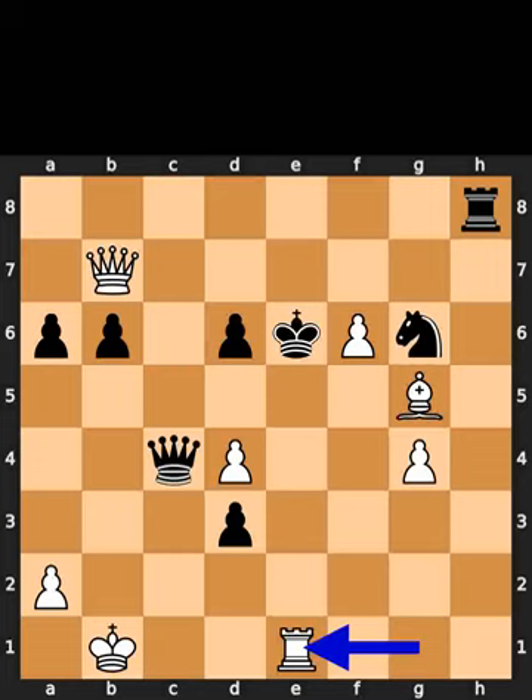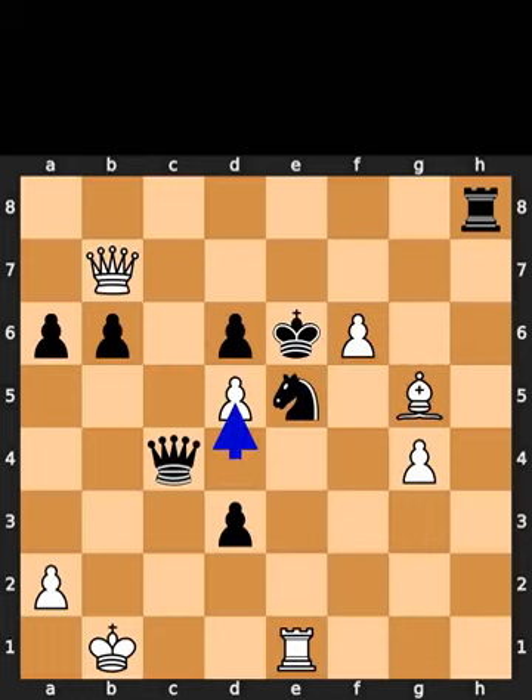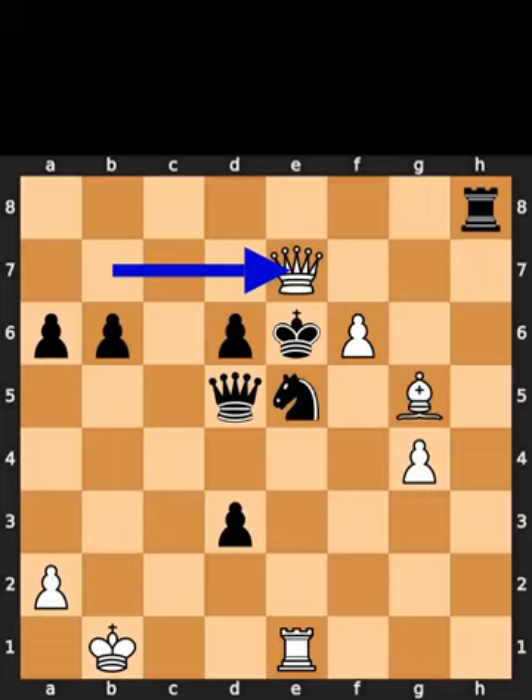White plays rook to e1, check. Black plays knight to e5. White plays pawn to d5, check. Black takes the pawn on d5 using the queen. White plays queen to e7, checkmate.